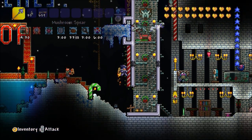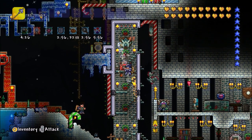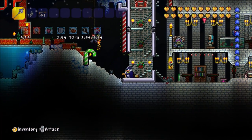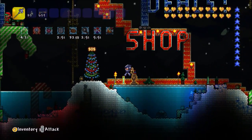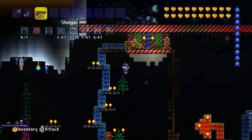We also have a whole bunch of new tools, which are mostly new endgame items. We have the solar flare pickaxe, the vortex pickaxe, the nebula pickaxe, the stardust pickaxe, and the laser drill. Then the solar flare hamaxe, the vortex hamaxe, the nebula hamaxe, and the stardust hamaxe.